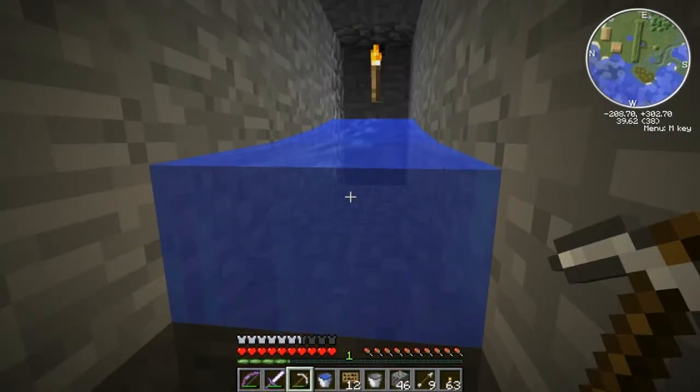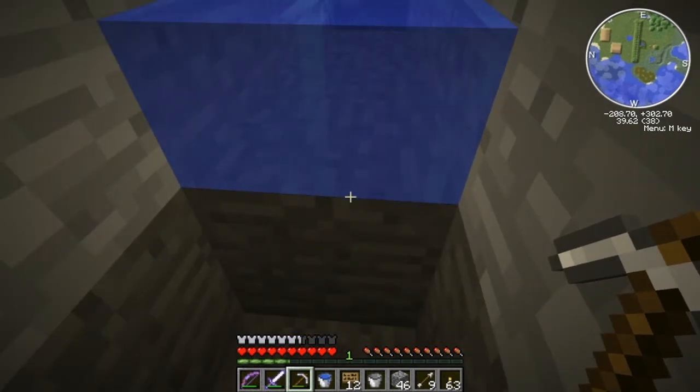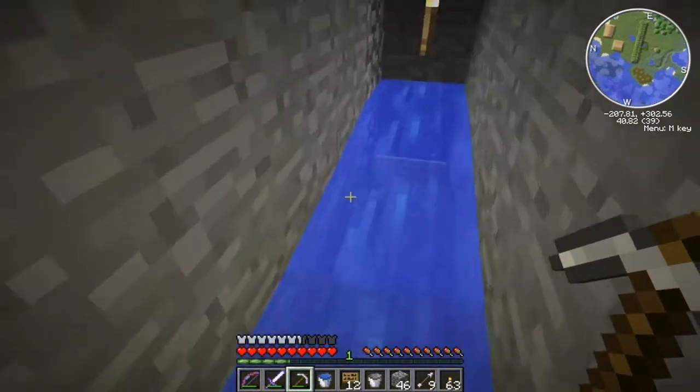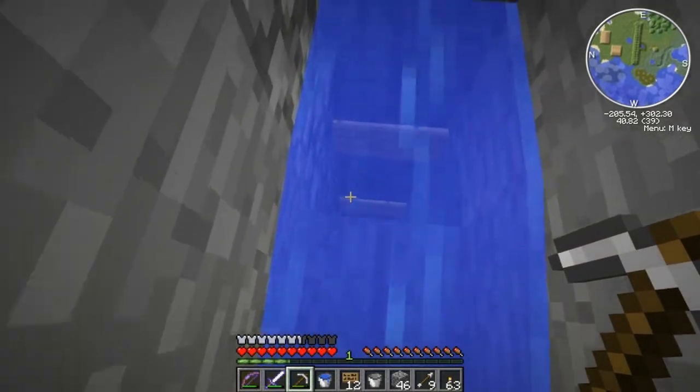Okay guys, a little change of plan. I did lower it because I just remembered that you want to be able to stand in front of this collector with the zombies spawning. Where I was going to put it, I would have been too far away from the spawner and it wouldn't have been able to work. So I'm basically going to be putting where the zombies are dying right on top of the spawner itself. Yeah, that's what I'm doing.